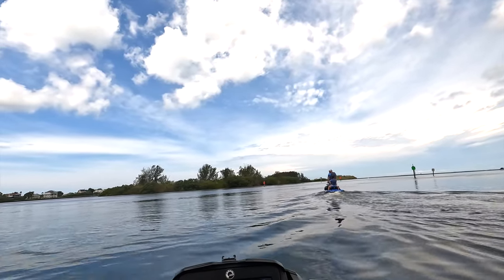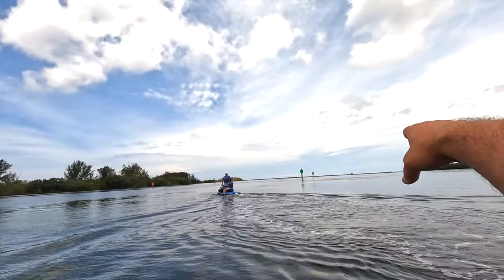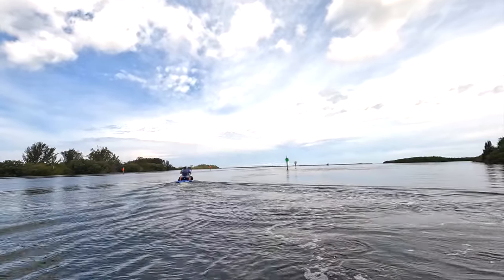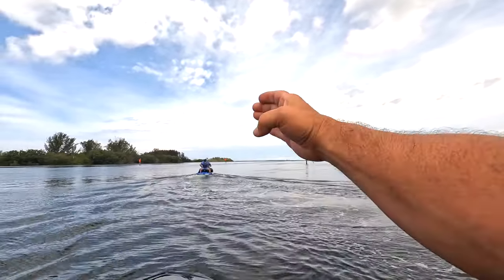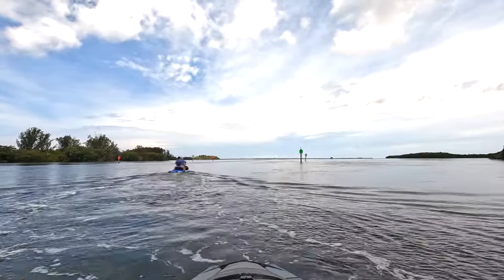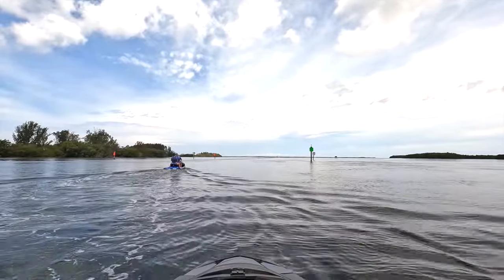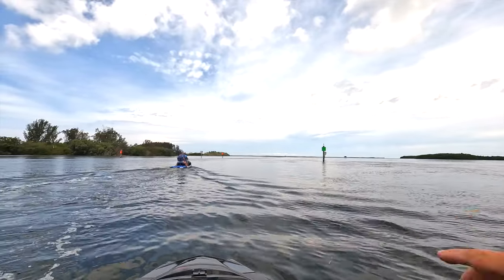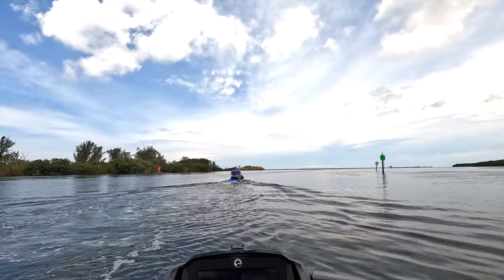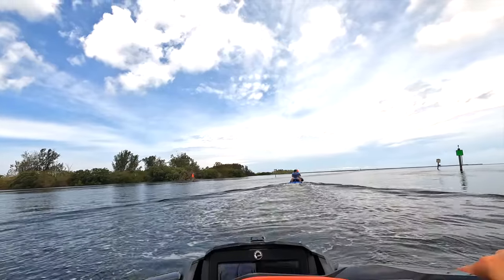We're gonna show you right now how to get to the Anclote North Sandbar. You can see Anclote — the tree line straight ahead, way off in the distance. That is Anclote Island. We're gonna take the channel out and a little bit to the left, and then you'll see the hut. There's a hut right off the tip of Anclote Island, and then just about a hundred yards northwest is the Anclote North Sandbar.